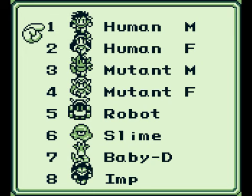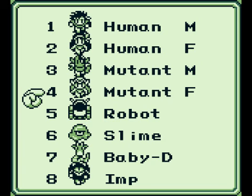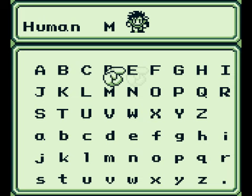Now, in this game, unlike Final Fantasy Legend 1, we actually have four job classes. We have a new one: Robot. I'll be going over that soon enough. We've got Humans, Mutants — and they function a little differently than the first game — and Monsters. They relatively function the same way, but I'll go over the differences soon enough. Let's start with a human male.